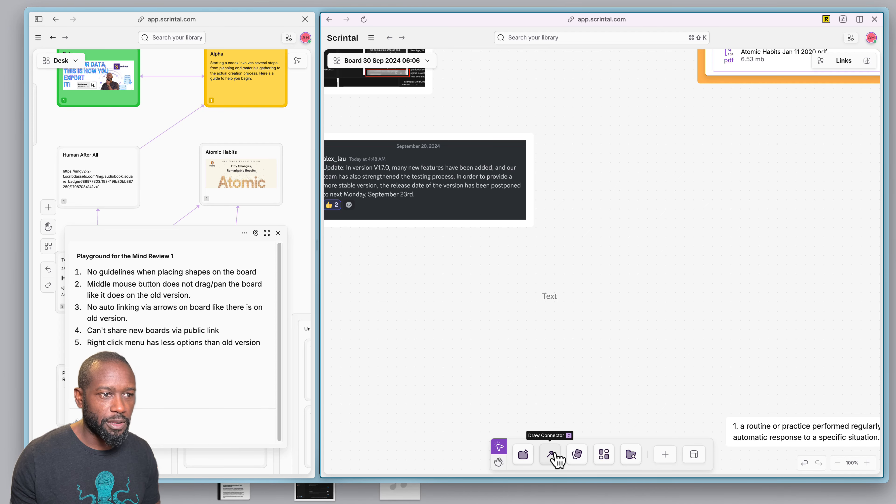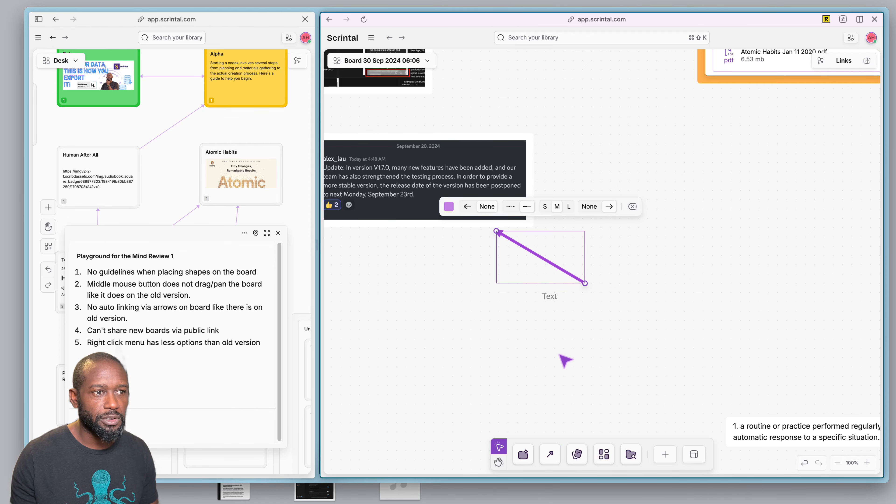The next item on the bottom menu is a draw connector, where you can draw arrows from one block to another — similar to what you could do before on the old version. Then you also have create new dock, create new board, and add from library.